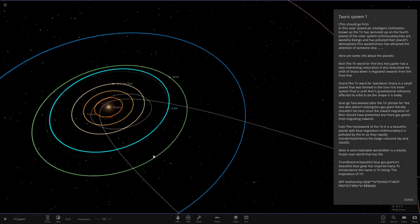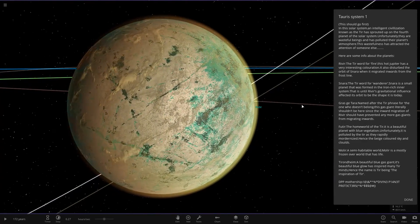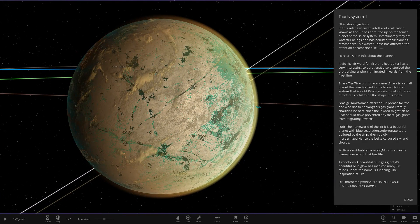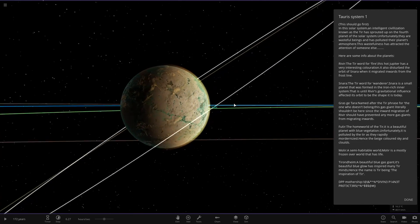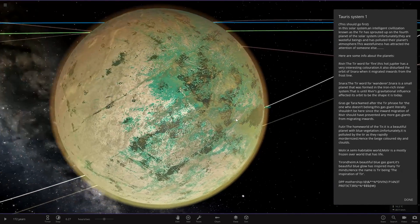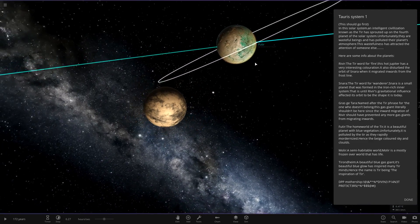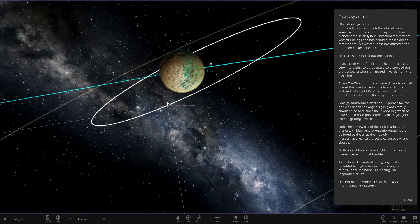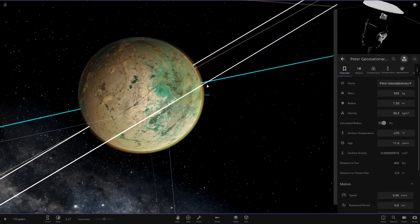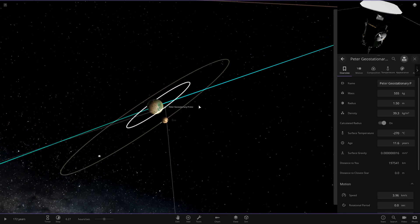Next we've got the home world of the Tier — a beautiful planet with blue vegetation. Unfortunately it has been polluted by the Tier as they rapidly modernize, hence the beige-colored sky and clouds. We can see it's slightly ruined but still has nice color underneath. It's also got a moon of its own and a space probe of some kind.